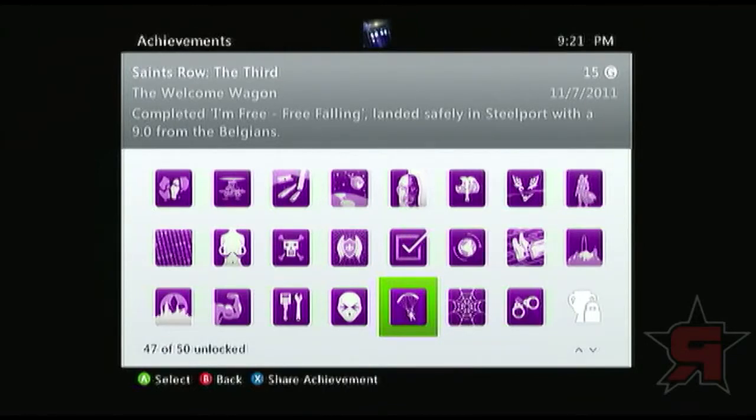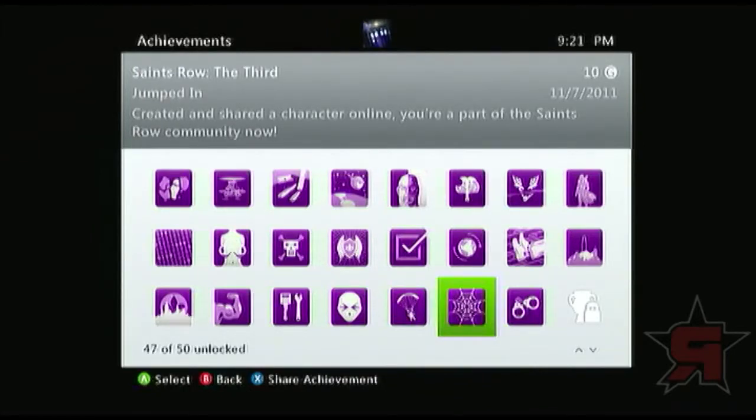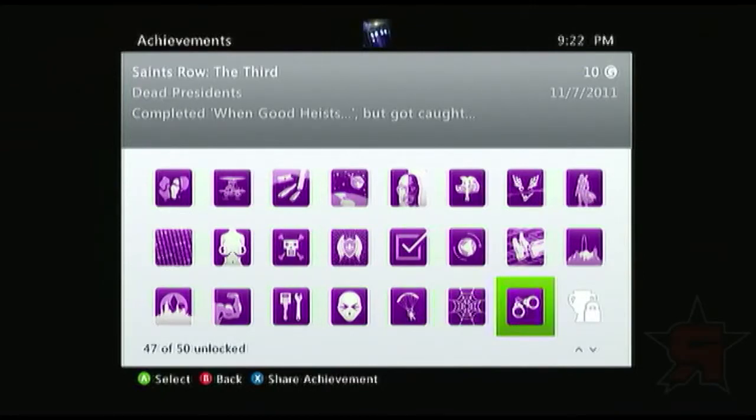Welcome Wagon is another story-based one — you'll get 15 points just by playing the game. Jumped In is creating and sharing a character online. You have to have it paired with a THQ account, but you can make one on your system and it'll just link up as long as you're online. If you bought a used copy, you may need the online access code. Just link an account, upload your character, and you're good to go — 10 points.